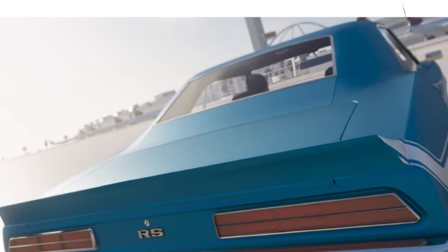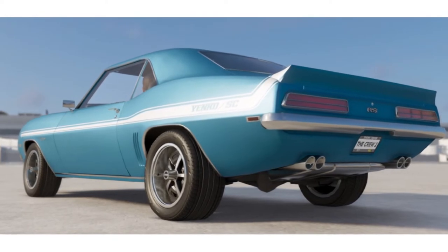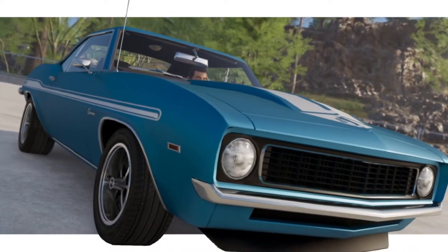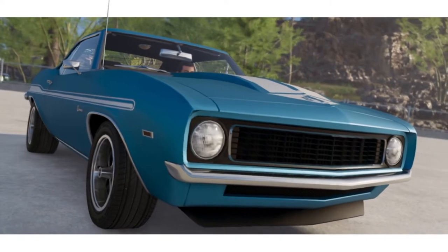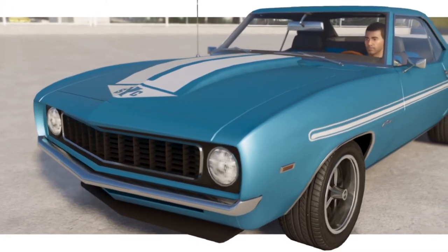The first car we have is the Yenko Camaro from 2 Fast 2 Furious. It is a blue Chevrolet Camaro with the Yenko engine and also the Yenko livery on there. It's a really nice looking car and you can get this pretty accurate in The Crew 2.